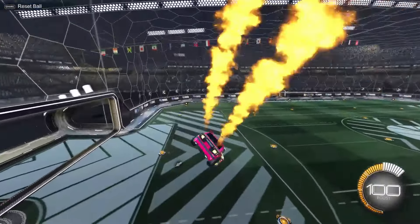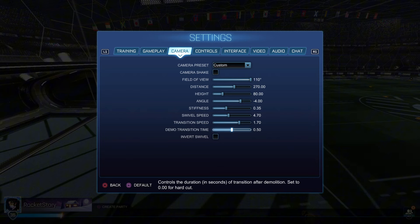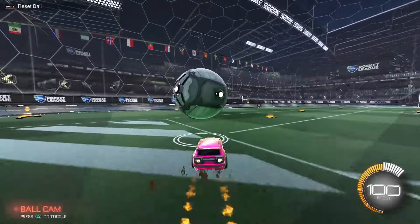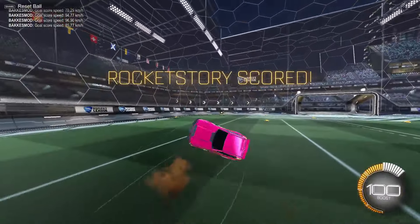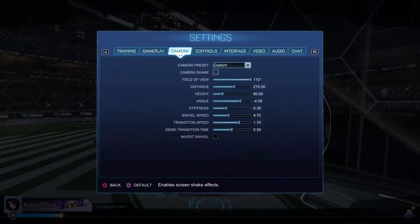Those are all my updated Rocket League camera settings. Demo transition time is 0.5 — right in the middle, I don't really care what it does so I put it there. Controls: 1.3 on both sensitivities, 0.05 dead zone, and 0.8 dodge dead zone. If you want to be a freestyler, I'd recommend going 0.15 to 0.25 dead zone for more control over your car — like for delayed musties. Right now I keep it lower since I also play competitive.